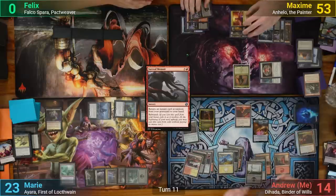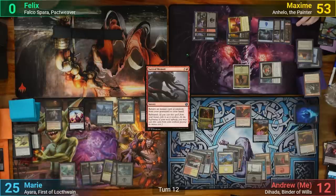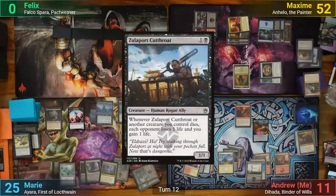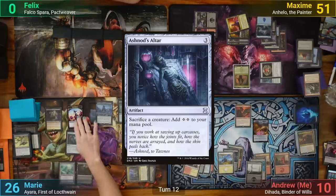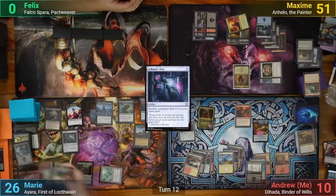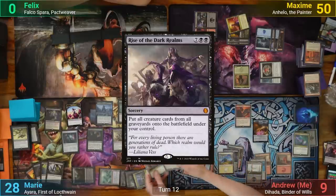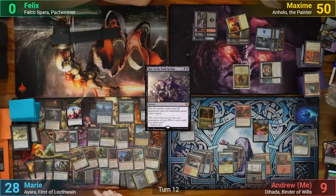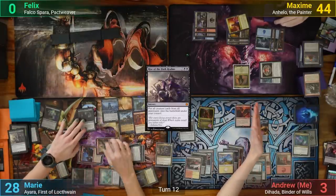My turn has me drawing and losing 2. I uptick Diata for loyalty and pass. Marie makes a Faerie token and drains us, then draws and gains 2. She plays a Swamp and recasts the Zulaport Cutthroat, draining us for 1. She reactivates Nykthos for 9 black mana, using 3 of it for Ashnod's Altar. She taps a Swamp and sacrifices it to Lake of the Dead, replays the Midnight Reaper, and then casts Rise of the Dark Realms. 6 black creatures enter and drain us for 6. Since Garna is now on her side of the field, she's got haste. She swings the team at Max for lethal, then sacrifices a few creatures at the end of turn to drain me for the win.